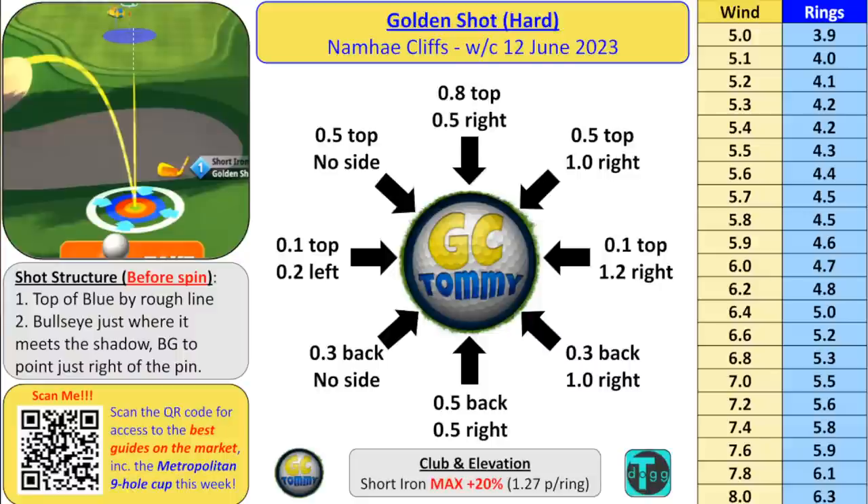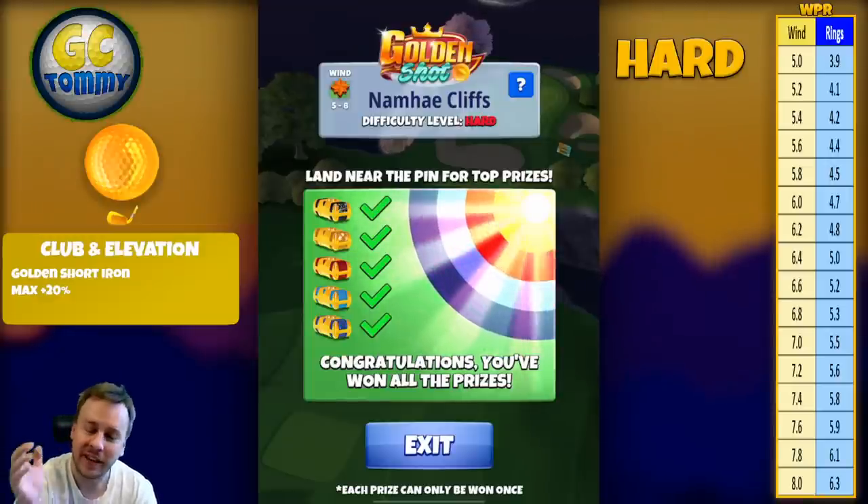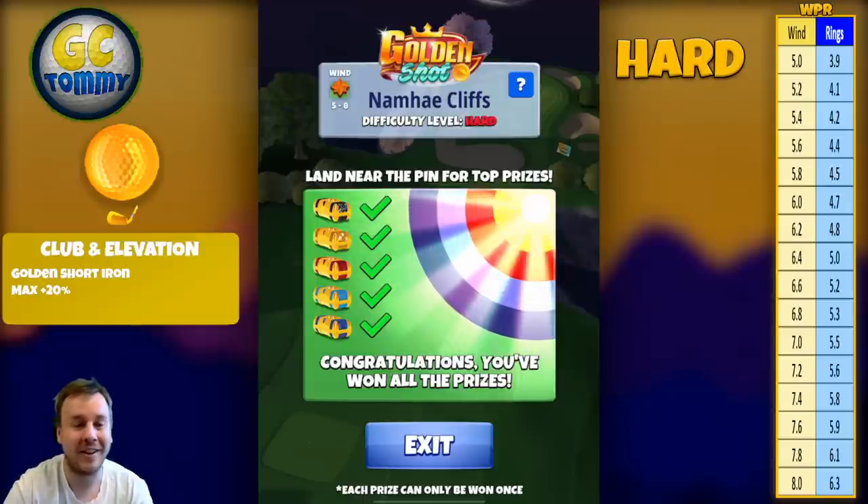Scan the QR code for access to the best guides on the market. Here are the spins: direct tailwind — half backspin, half right spin. Right to left with tailwind — 0.3 backspin, 1 right spin. Left to right with tailwind — 0.3 backspin, no sidespin. Direct crosswind left to right — 0.1 topspin, 0.2 left spin. Right to left direct crosswind — 0.1 topspin, 1.2 right spin. Left to right with headwind — half topspin. Right to left with headwind — half topspin, 1 right spin. Direct headwind — 0.8 topspin, half right spin. Thank you so much for watching, don't forget to hit thumbs up, and good luck in the Golden Shot!